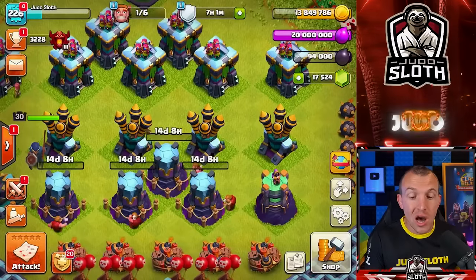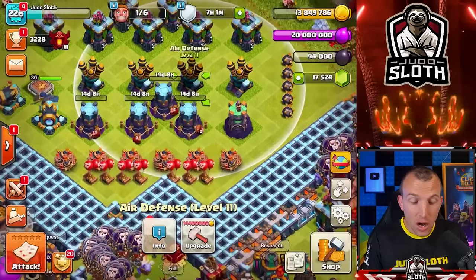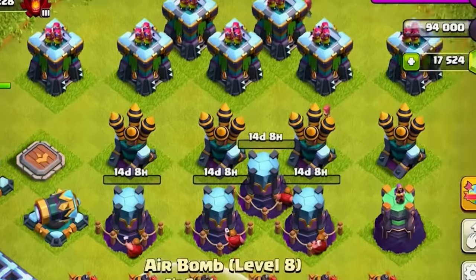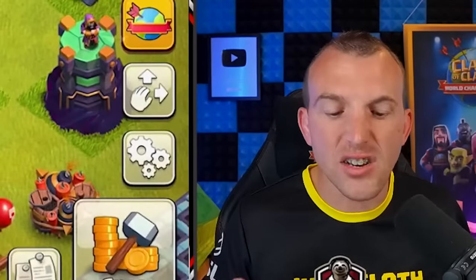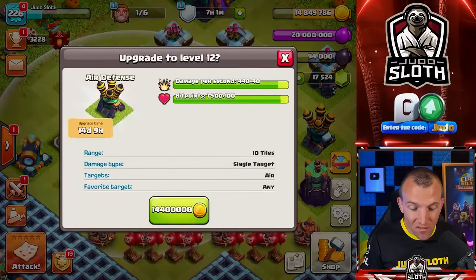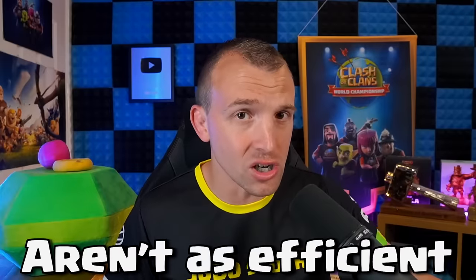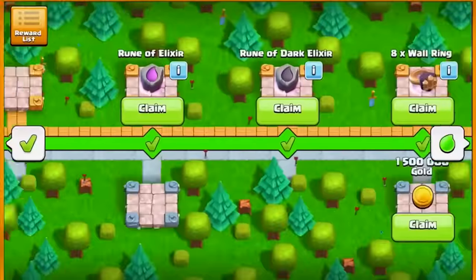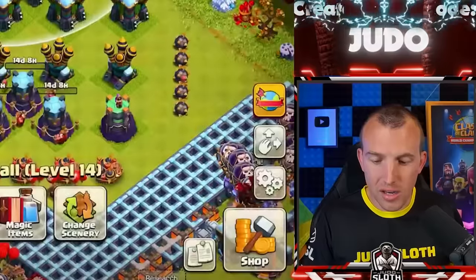I want to use the book of everything on the longest upgrades — that would be the air defense. Then I can use one on the archer tower, but ultimately all of the buildings at the bottom we're going to have to use gems to finish. Let's go to the air defense next. There's one million gold within here — that is literally perfect. So let's go with the air defense. I'll use the book of building on that one.